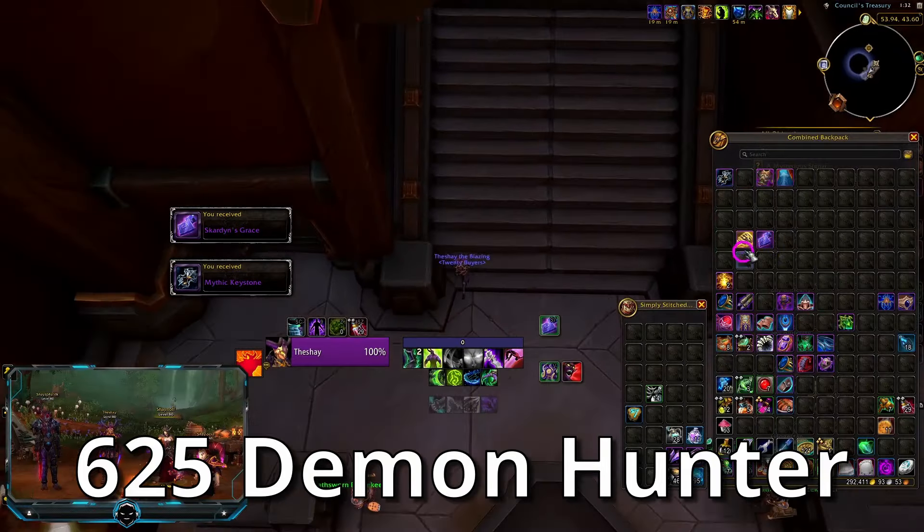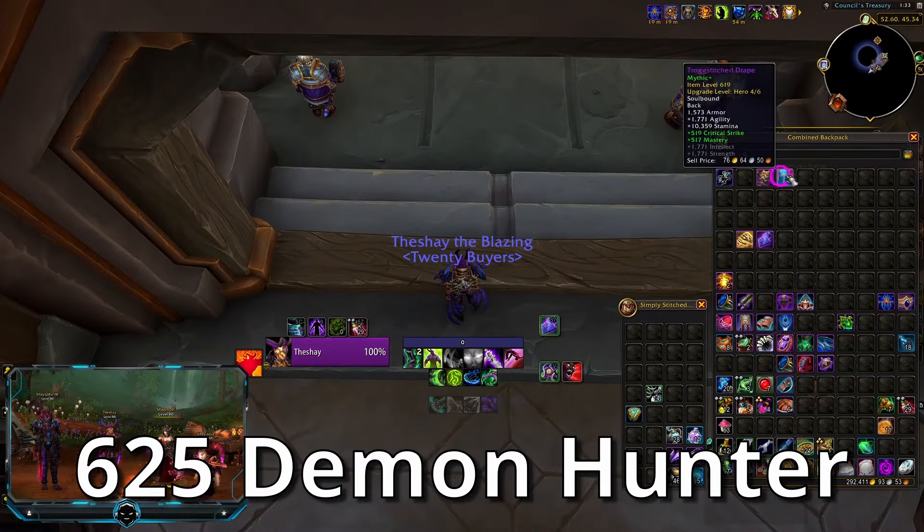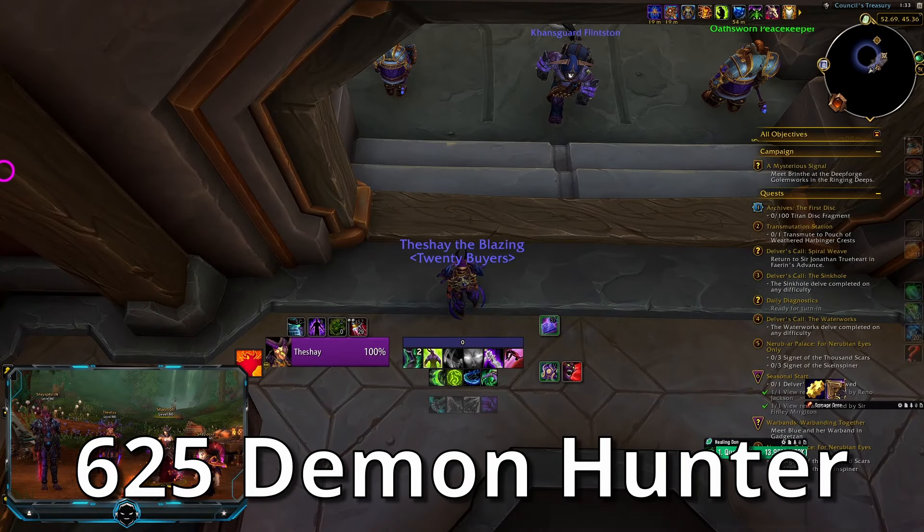That's sick! Okay, both my two mains get their two BIS items — hell yeah! Boom, myth track shard. So now I need to catalyze this myth track helm with the shoulder I got from last week, and now I've got a myth track shard. So good, man — I went through two.